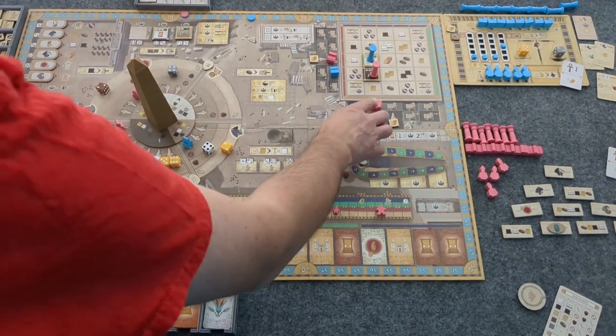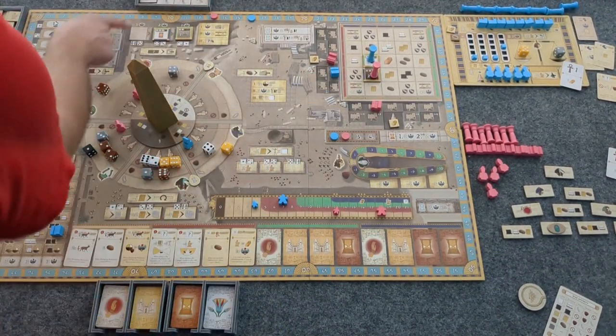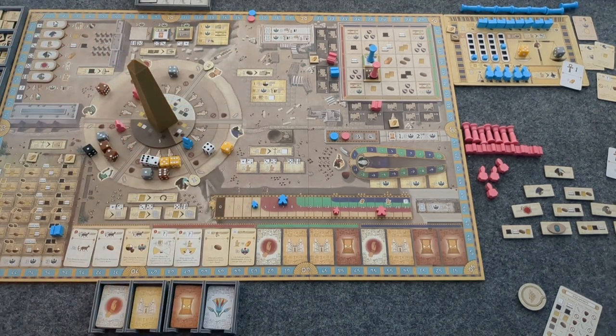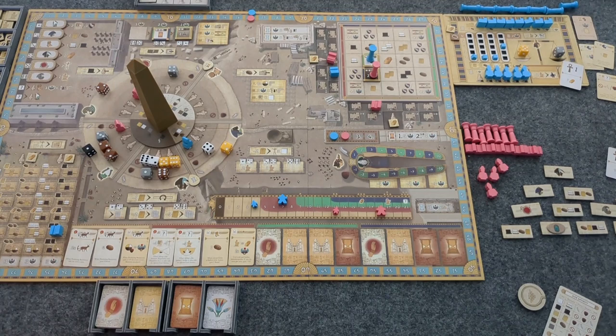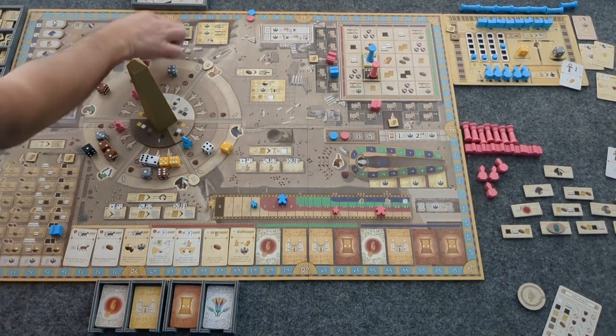Of course, because he doesn't get resources, he doesn't care about that reward. He doesn't care at all about the reward underneath or on the tile itself. To actually score, Bot in Common gets one, two points for that, and he gets three points for that. And that just goes back. These are already slid over, so we add another one.